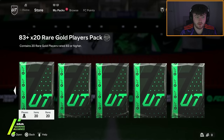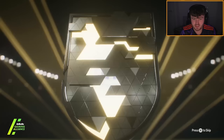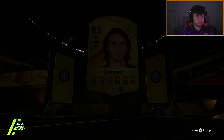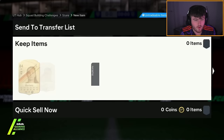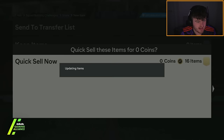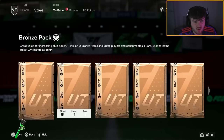Now he's got 83x20 and the 85 plus pack as well. After that I'm feeling quite confident — he might get something really good. The 83x20's first card is going to be a gold. Swiss goalkeeper — is that Gregor or Kobel? That's 3x84s and 17x83s. 17 83-rated cards — that's crazy.